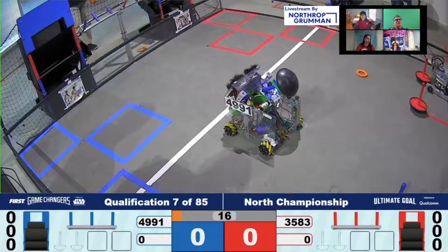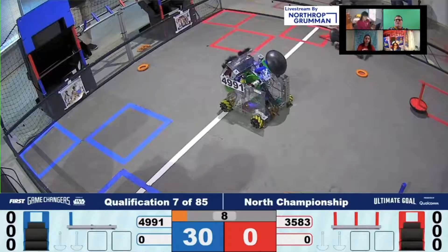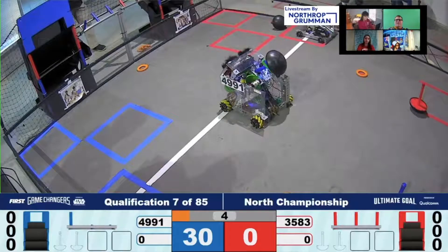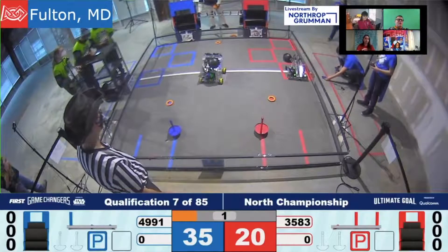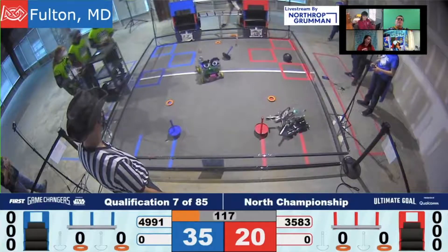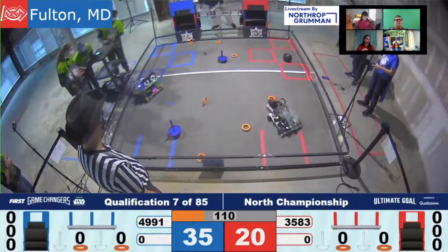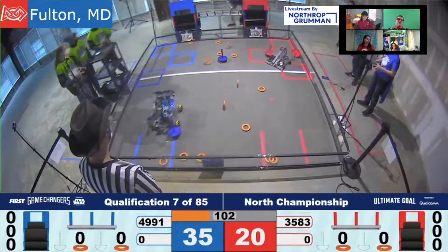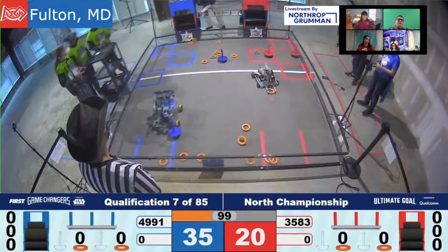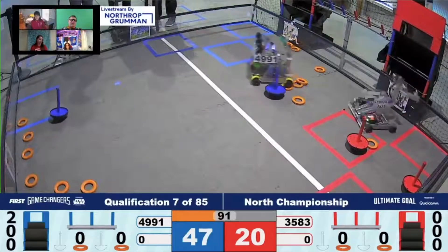That was not lame though — hitting the power shot right there, and that one too. We got a park and a park. Both teams scoring: 30 for the blue alliance and 20 for red. Now underway with tele-op driver control. We've got all the rings in the right place for a double wobble goal on the red alliance — we saw them do that last match. Just looking at the score difference coming out of autonomous, end game looks like 35 points to 20.